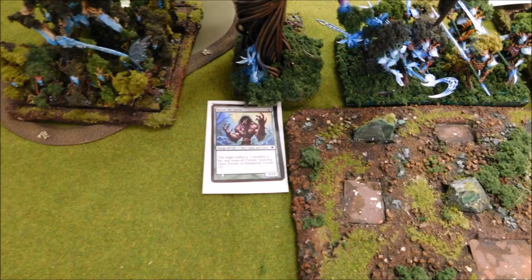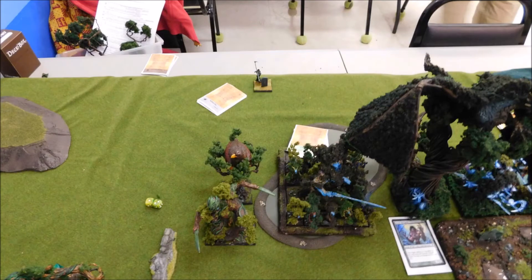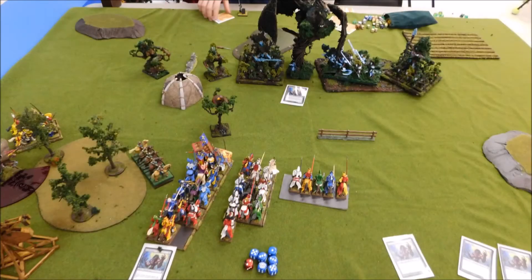I got to break the spirit off on the big ancient guy — the Avatar of Nature — just to keep him moving slow. When I came to the tournament, I realized I did not bring a 40mm base monster for my shamanism spell. So I had to borrow one. I got a totemic summons off and this guy popped in back here.